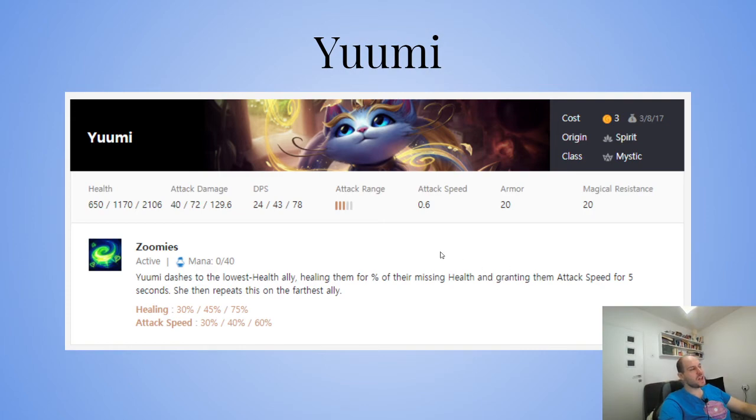Yuumi — the last three-cost. Yuumi dashes to the lowest health ally, healing them for a percentage of their missing health and granting them attack speed for five seconds. She then repeats this on the farthest ally.